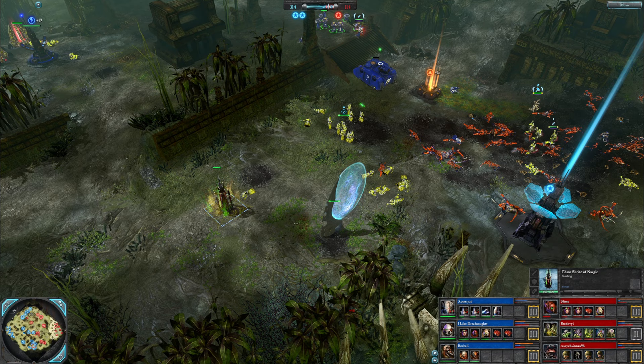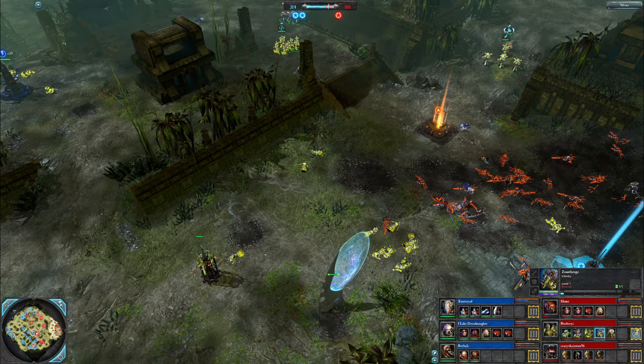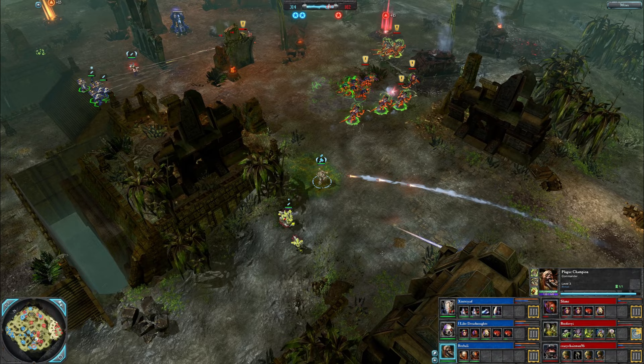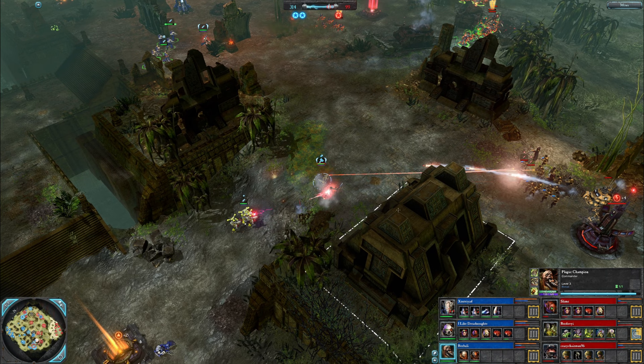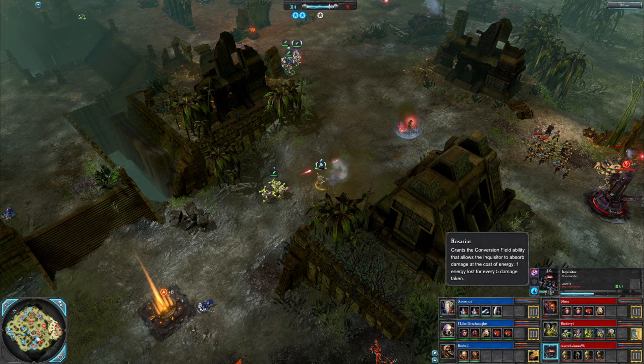Blue team trying to stabilize the southwest. They have a Nurgle Shrine — periodically heals nearby allies and suppresses nearby enemies. If you worship it, you can reinforce from the shrine, which is a pretty big deal. Razorbacks need a lot of repairs. Heretics can repair, and so can the Plague Champion, but he doesn't seem interested — he wants to fight. Tier into his run. They've got a Genestealers Brood now. Bredovyi does go tier three. Haven't seen any tier three units yet. Plague Champion gets Hammer of the Witches on his head.